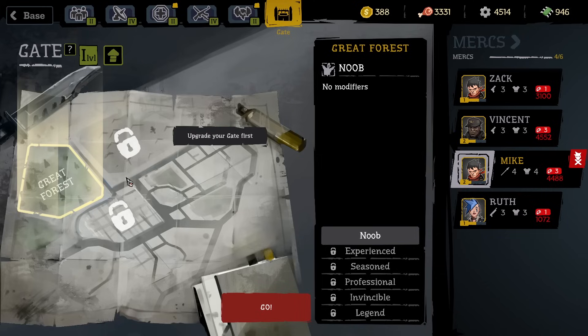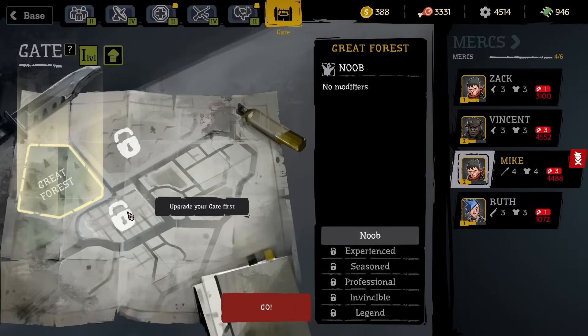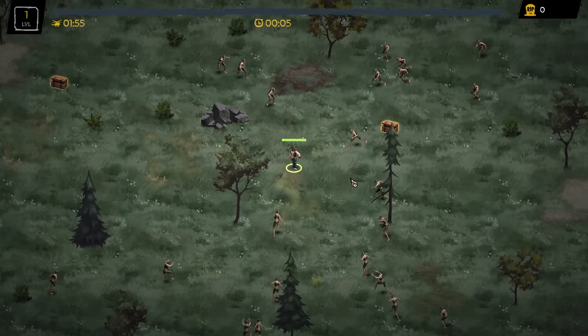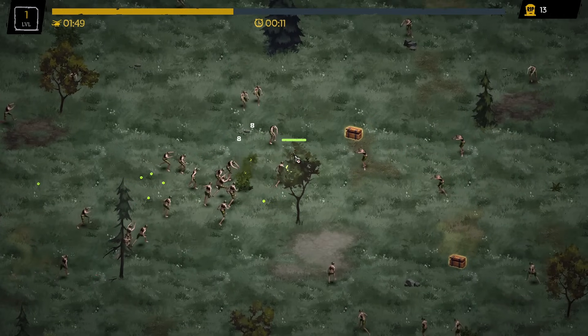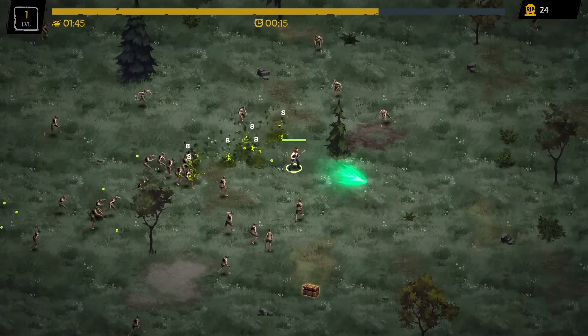We'll head to the gate. If we upgraded the gate — which we can't do yet, we don't have enough money — we could go to different places, but for now we'll stay in the Great Forest. We start near three chests, which is a pretty good start. I'm not sure why he's attacking three times; usually when you start out you only get two spear thrusts, but we're getting three — must be because his spear is now level four.